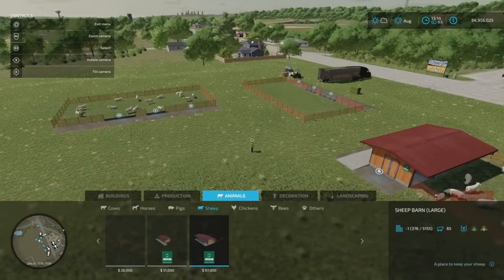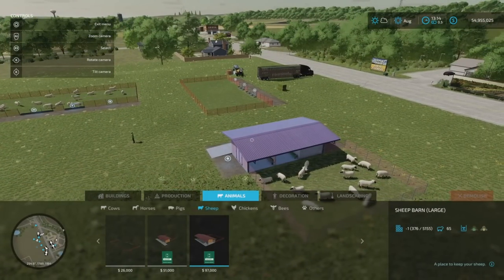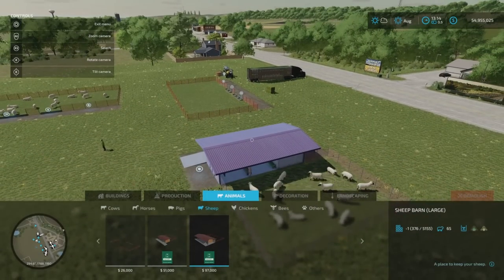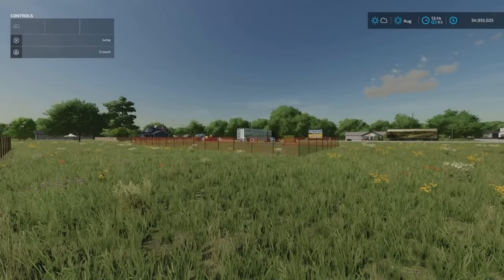The other thing in this menu - thanks to Mr. Daddy Gaz for this - if you go over and highlight your pen and press R3, you can change the name. You can rename it, and that will come up on anything you do after that. It's your choice, you don't have to.